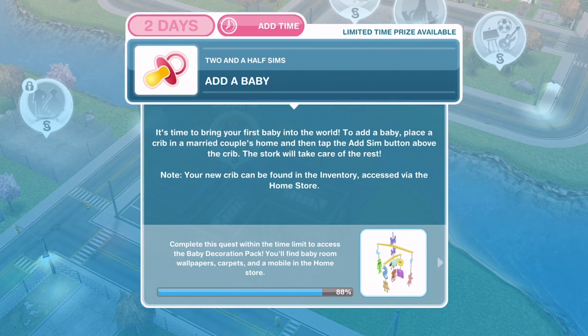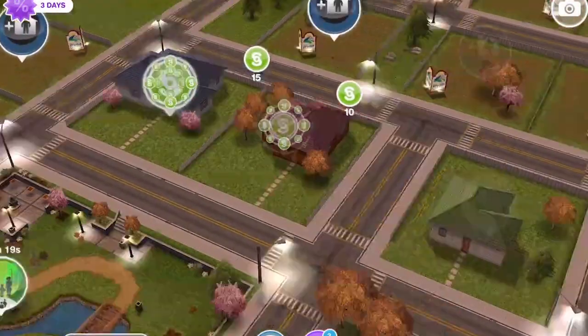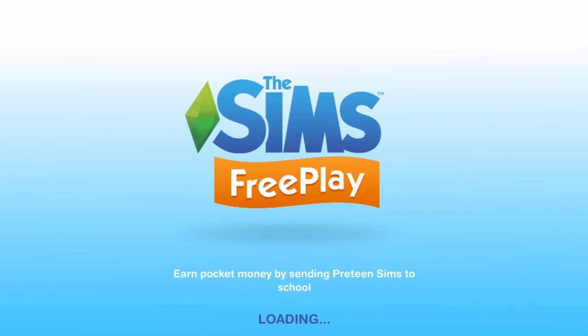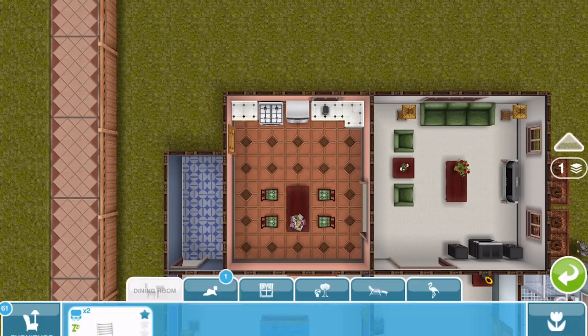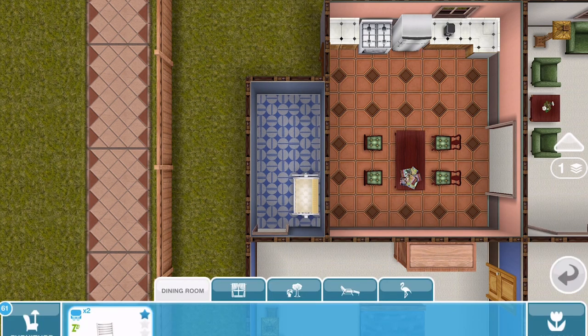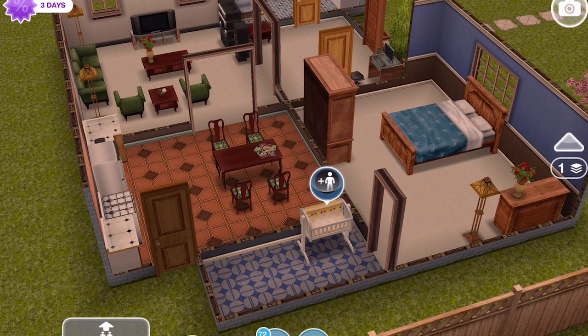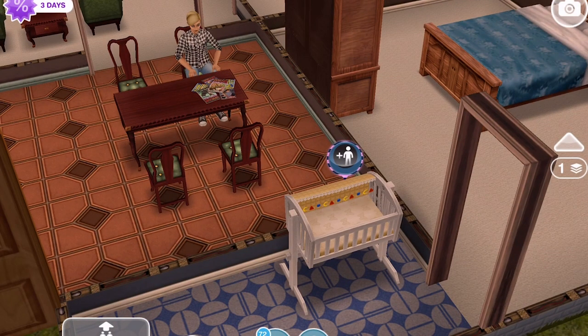Now we need to add the baby. It is time to bring your first baby into the world — place a crib in a married couple's home and then tap the add sim button above the crib. Go into the inventory, find the infant section, and place the crib down. You will see a plus-sim icon above it — click that to add a baby. It takes one whole day and the first one is free. We will leave the baby cooking away and come back when ready.